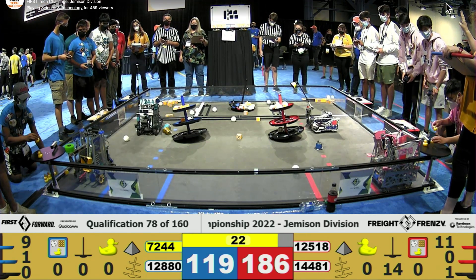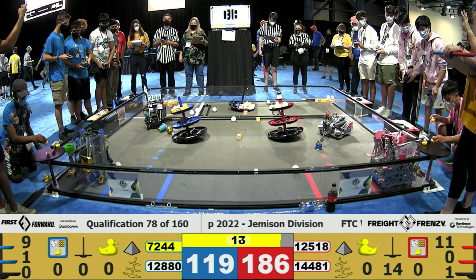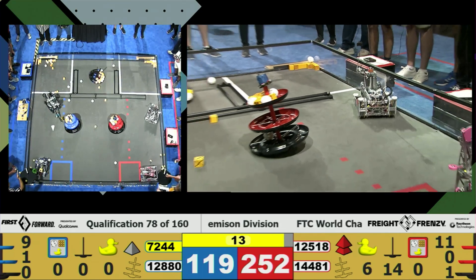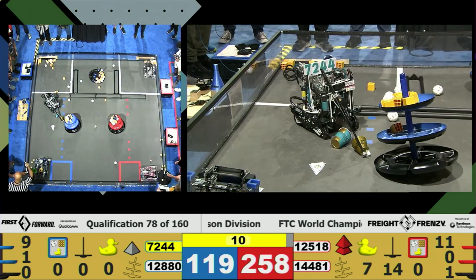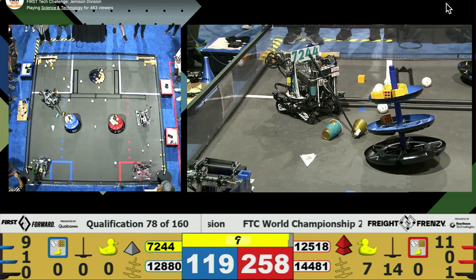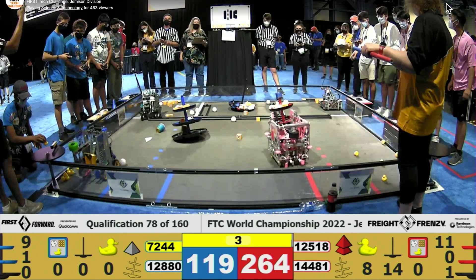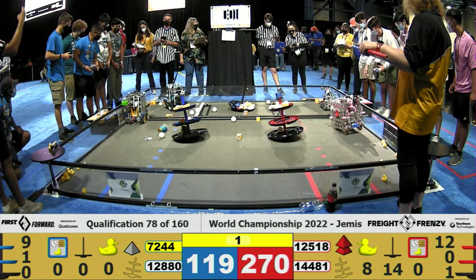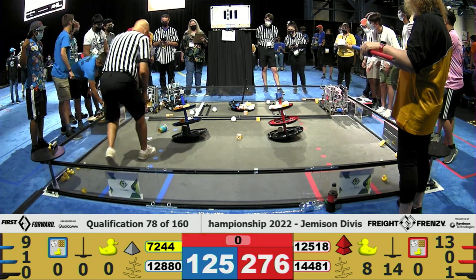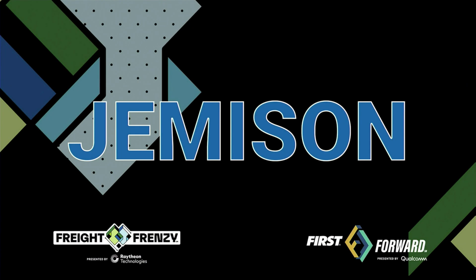Blue Alliance also delivering ducks. Red Alliance has two capped, and their alliance partner is already in the warehouse with 10 seconds left in the match — still scoring goals. All of the ducks are gone for the Red Alliance, and the Blue Alliance almost delivering that last duck at the end of qualification match 78.